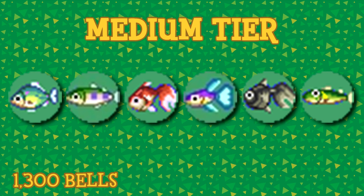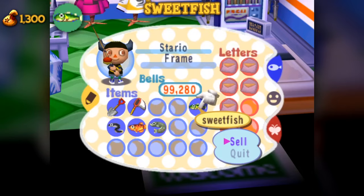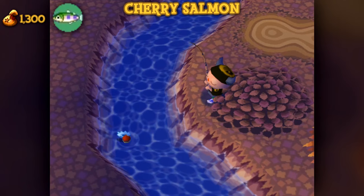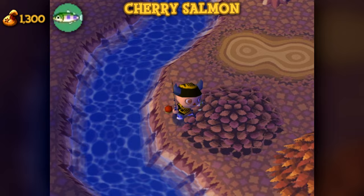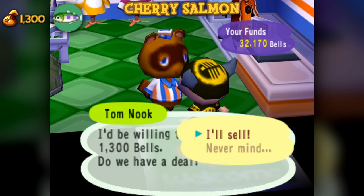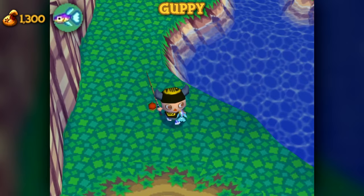The medium tier creatures are the first to have over a thousand return, being 1,300 bells. Sweetfish are available from July to September at any time of day in the river. They have a shadow size of 2. Surprising how they are worth even this much considering how absurdly common they are during season. The cherry salmon's availability is exactly as the rainbow trout — between March and June, absent for July and August, but returns from September to November. They can be found between the hours of 4am to 9pm in the river. Unlike the rainbow trout, they have a shadow size of 2, so you'll at least know what it isn't.